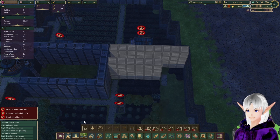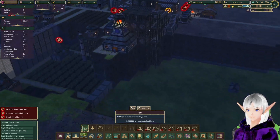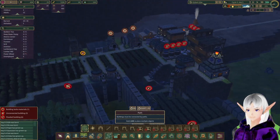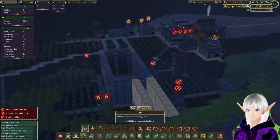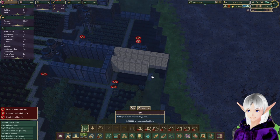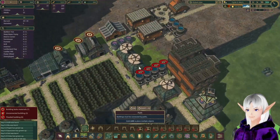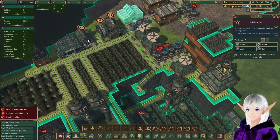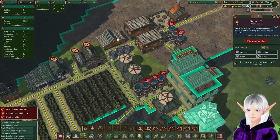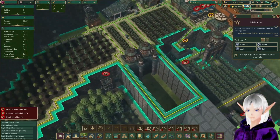And now we have a path over to the island, which is good. Plenty of water going on there. We've got water, we've got food, we're okay. We have two unemployed beavers — anybody need a job? Nope, nobody needs a job.